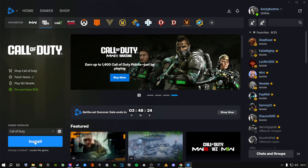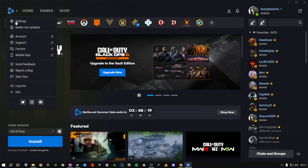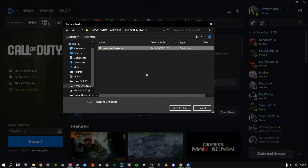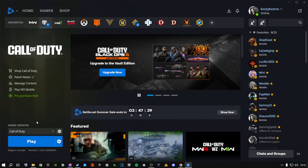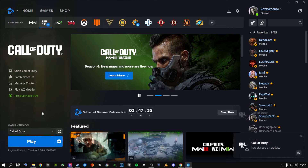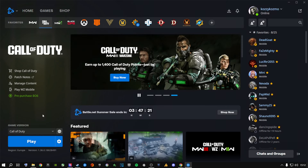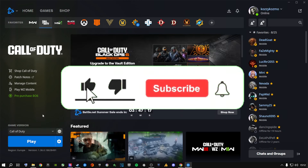After renaming the folder, close the window. Battle.net will now say Install or Locate the Game. If it still says Play, exit and relaunch Battle.net. Click Locate the Game, go to the drive where your game is installed, find the renamed folder, select it once — do NOT double-click it — and click Select Folder. It will say Initializing, Waiting, Updating, then Play. This will work 100% for Battle.net users.